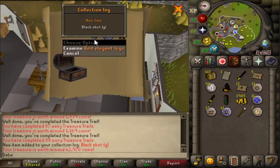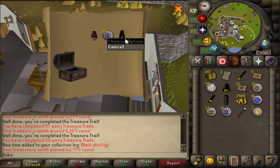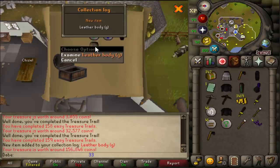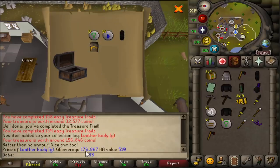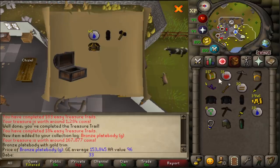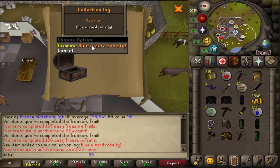I think that's the full set. Unfortunately we somehow already have a duplicate piece of elegant, but that's the full Black Wizard G set. Arma Robe Legs — I thought we had those earlier, maybe we had the top earlier. What is that? You're telling me people will actually wear — not only wear a Leather Body G, but they will pay 176,000 coins for that? No way. Plate Body G is 167k? I don't think people will actually buy this.